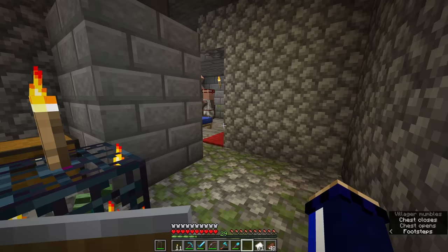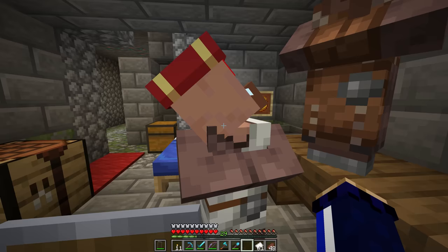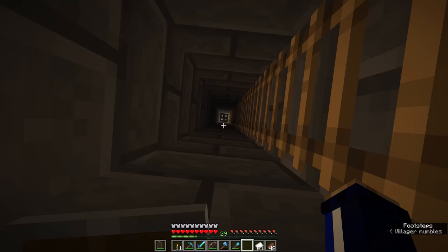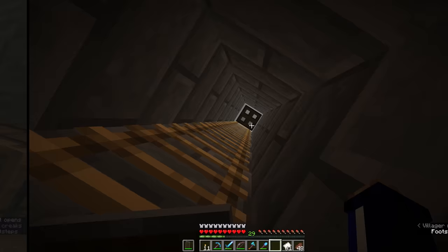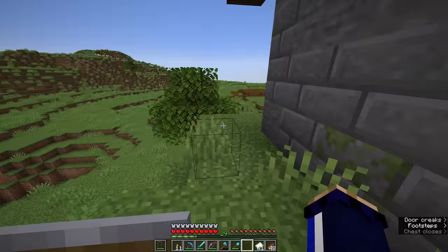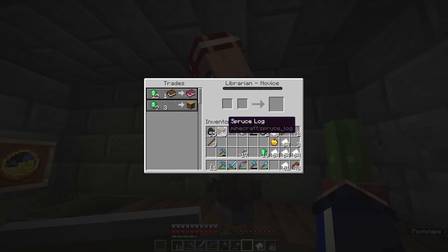Unfortunately, I neglected to bring any emeralds down here with me. The only other trade he wants is a trade for bookshelves, which is also really nice to have. So I'm going to run back to the house — I think I got some emeralds from raiding shipwrecks earlier in the week. There we go — got 13 here in the chest. At least we can trade with this guy once, and on returning to the igloo, we can claim our first Mending book.